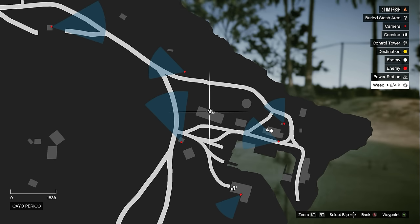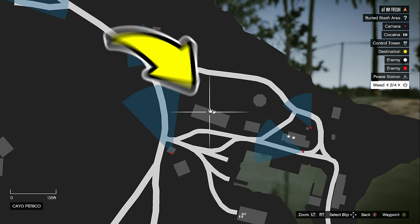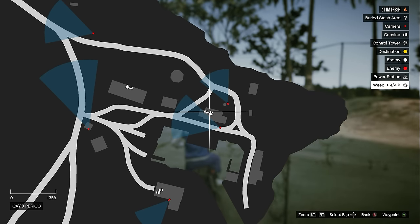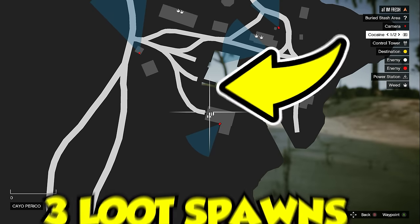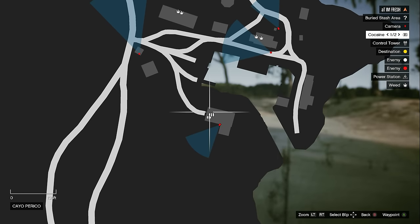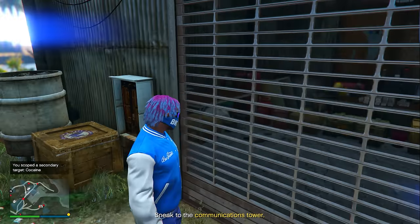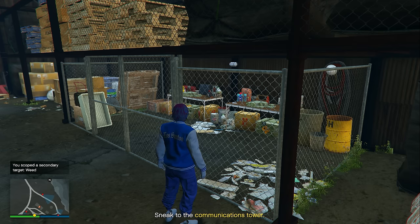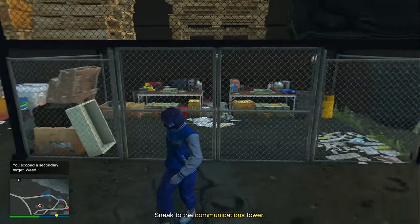So just make sure you memorize these three locations. Here's the first building where two potential loot spawns can spawn in. Here is the second building where also two potential loot spawns can spawn in. And here is the third and final building where loot can spawn in — in this building, three potential loot spawns can spawn in, and this building is also the most likely for you to find the white stuff in. And I know what you're thinking — this can only be opened by two players. Don't worry, later on in the video I'll show you a trick to open this gate completely by yourself as a solo player and you can still get the secondary target loot.